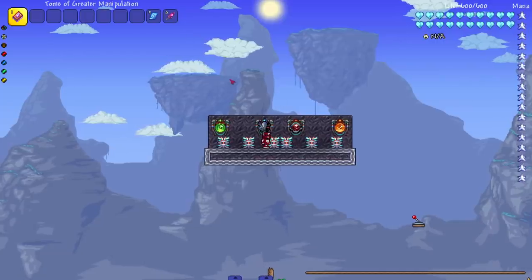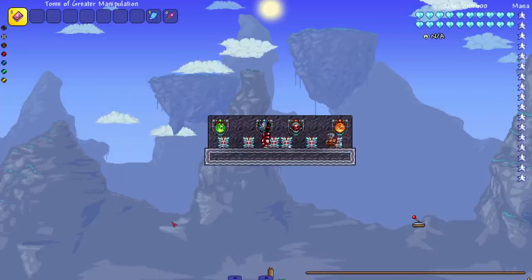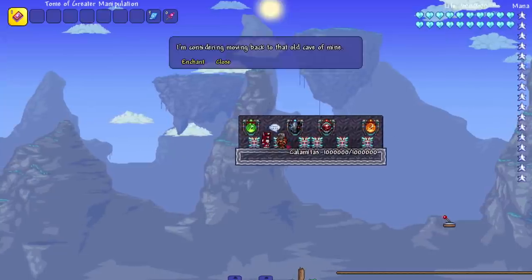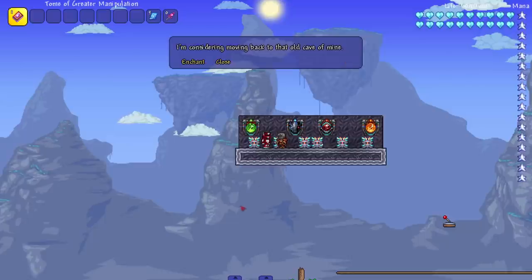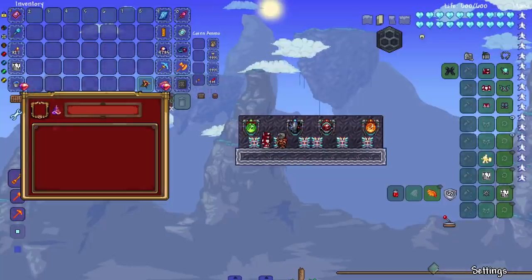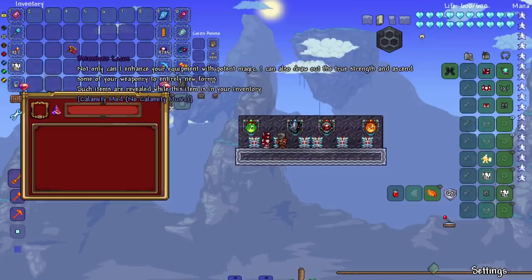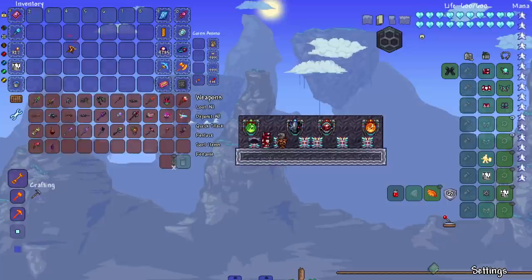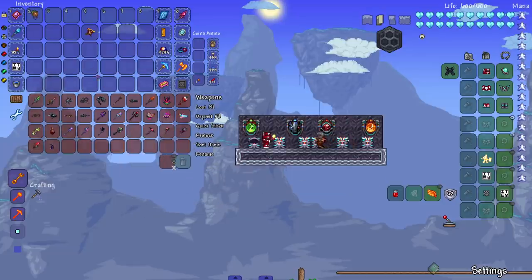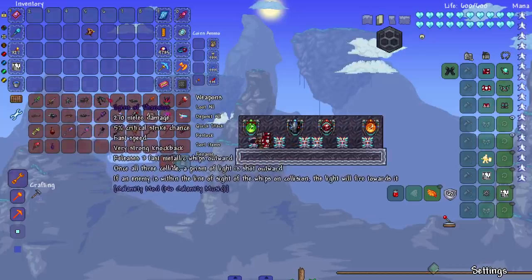Let's check out some new NPCs. We got one called the Repair Unit and one called the Brimstone Witch. She has a lot of health — I think she's the new way you're supposed to fight Calamitas. If I click Enchant, we get a whole new enchanting system. I can't seem to move the window. She says: 'Not only can I enhance your equipment with potent magic, I can also draw the true strength and ascend some of your weaponry to entirely new forms.' Cool NPC — I'm pretty sure Supreme Calamitas looks like this now.